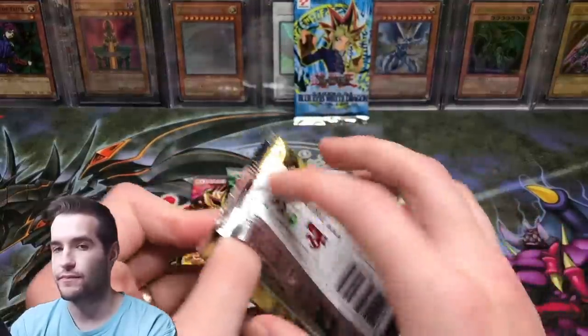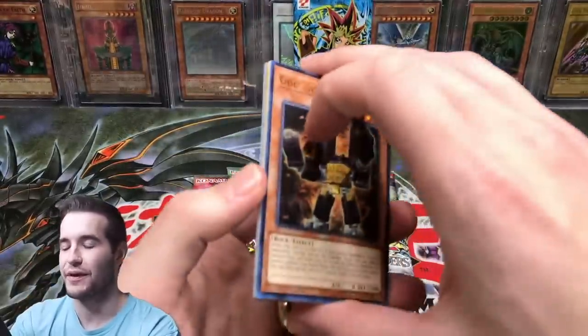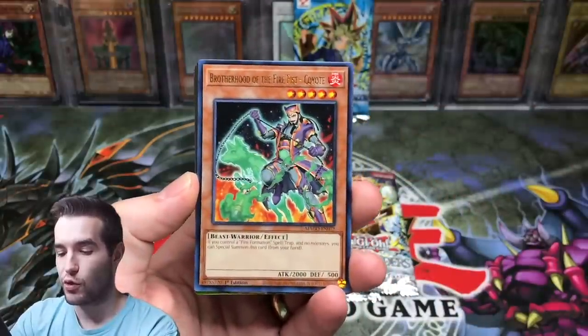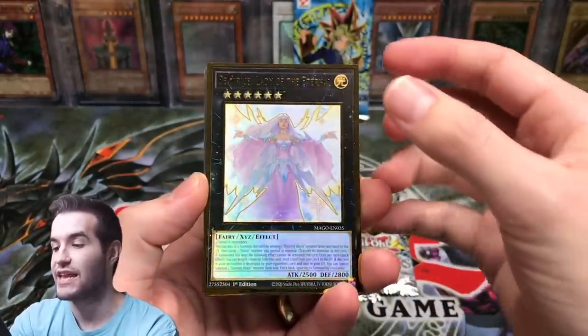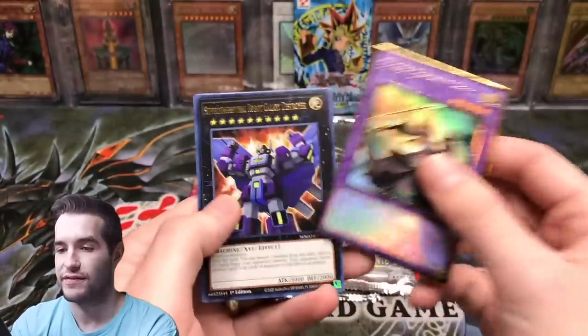Maximum Gold is next. Can we get something? Give us a Dark Magician or a Blue Eyes. Make that a good sign so we can pull one. Go go go Gigas. Another Brotherhood of the Fire Fist. Beatrice Lady of the Eternal. Starlight Junkton. Elder Entity.